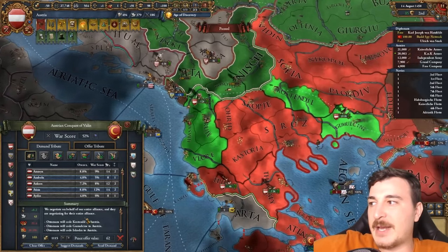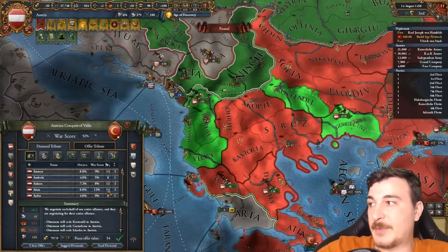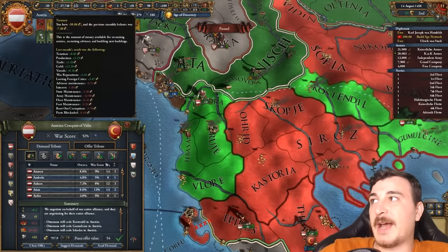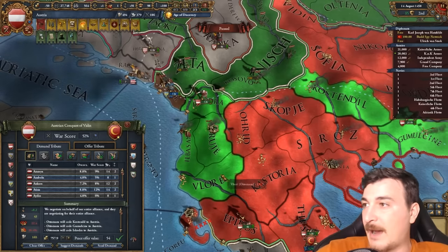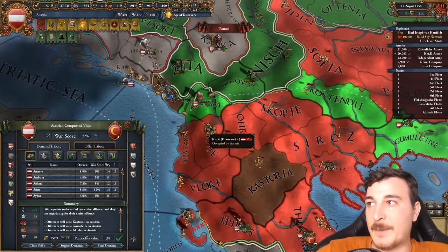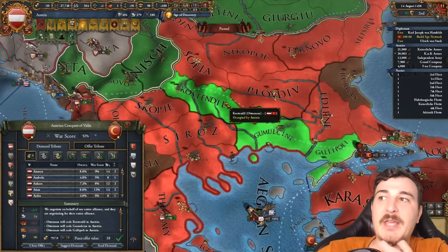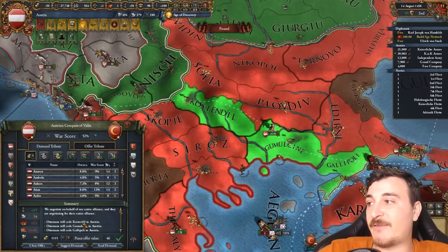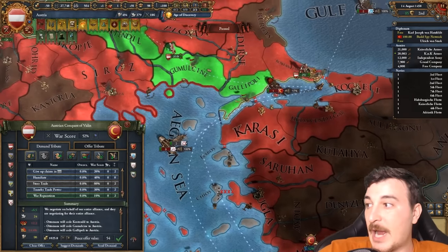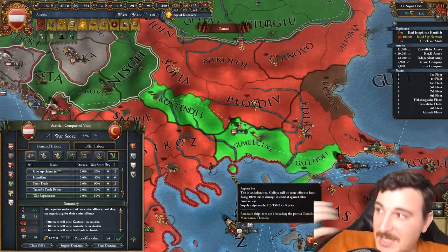I would love to take all of Albania. Maybe if I take a little bit less money — that would be only 700 ducats. No — as you can see by the fact that I got minus 50 ducats due to an event, I need money. I need money to pay off my loans and get back on my feet. So I'm going to take Gumulcine, Kostendil, and Gallipoli because I'm going to release Bulgaria and Byzantium from these areas. I'm going to take full money and war reps — only 1,000 ducats, which is okay in my book.